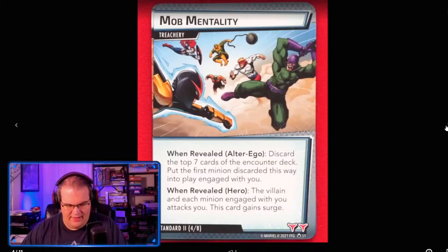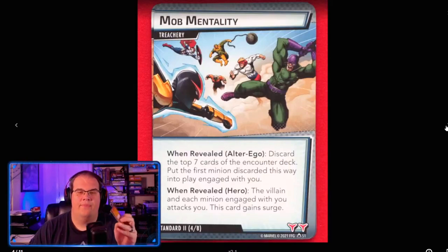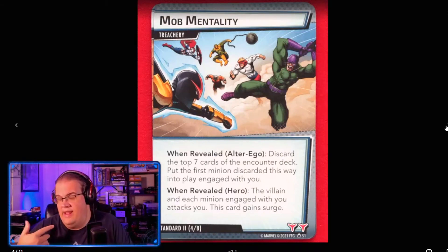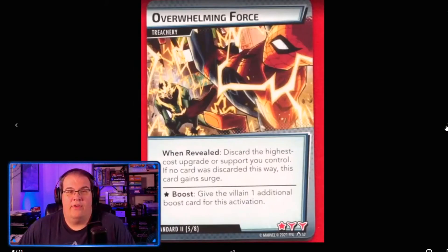Mob Mentality is the new Gang Up — the villain and each minion engage with and attack you. This card gains Surge, or you discard the top seven cards of the encounter deck, but the first minion discarded this way comes into play engaged with you. So you discard seven cards, get the first minion put into play with no Surge at least — but still nasty.